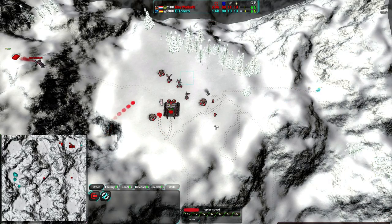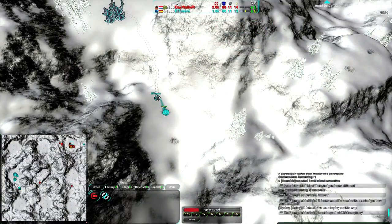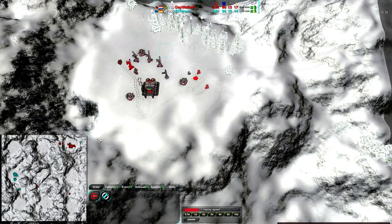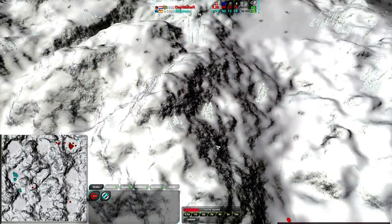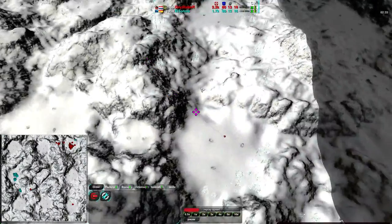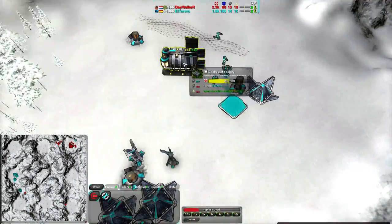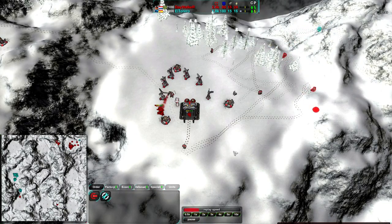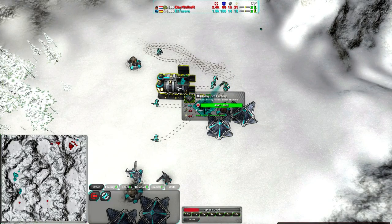El Torero is trying to raid but not able to do too much - the Glaives from Daywalker are able to stop that. The Scythe is still going along its merry way and is going to be able to intercept this expansion, though it'll probably get stopped by the commander. A Glaive is going down to the south just to make sure El Torero has not set up any harassment units. Both players are focusing more on economy. El Torero did get energy stalled early on and that has slowed him down a bit, while Daywalker has a power advantage and is recovering his economy.